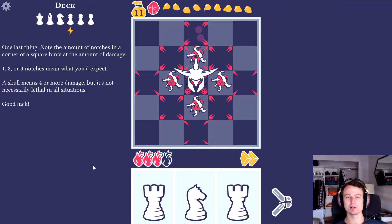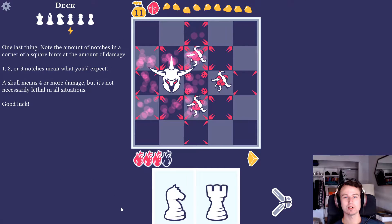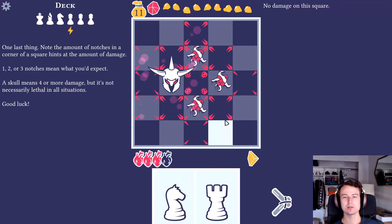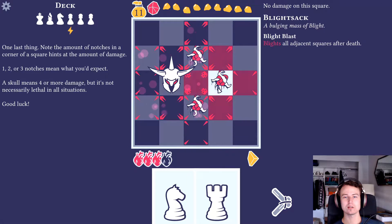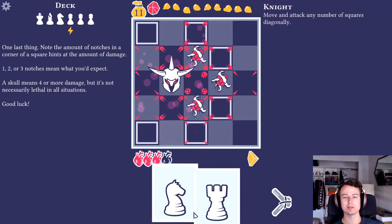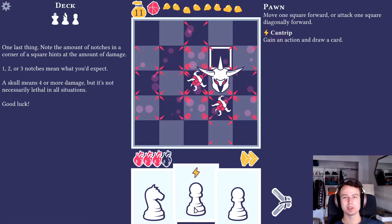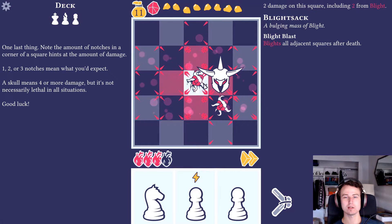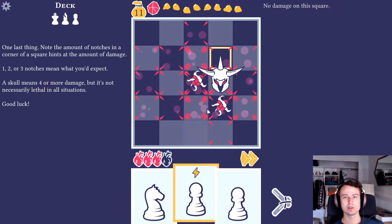Note the amount of notches in the corner of a square - that indicates the amount of damage. One, two, or three notches means exactly what you'd expect. The skull means four or more, but it's not necessarily lethal. I have two moves and I have two rooks, so I'm going to hit this guy. I think I'll hit this one too because these guys attack adjacent squares. I have my upgraded pawn that gains an action and draws a card, so if I move up I could use my knight to get back.